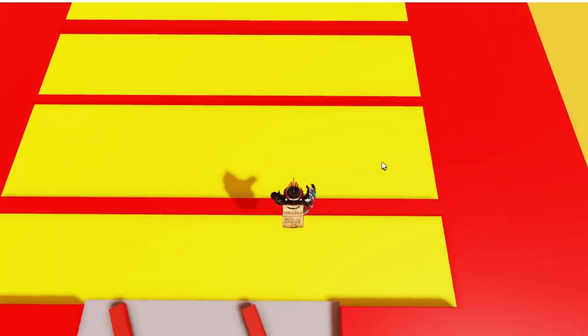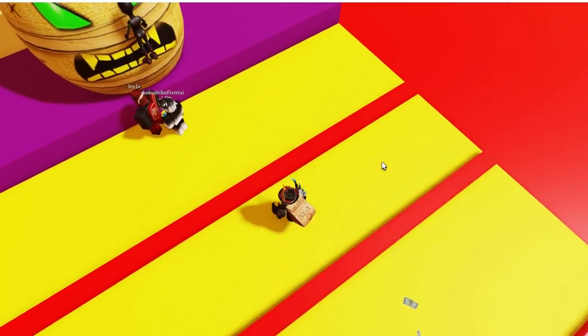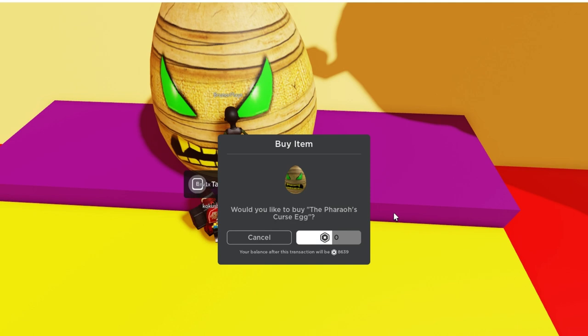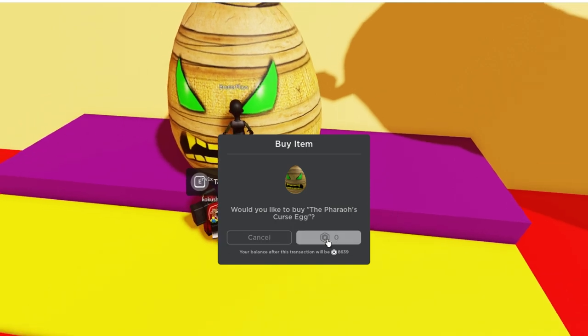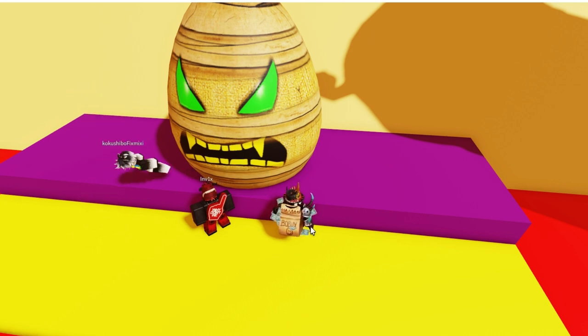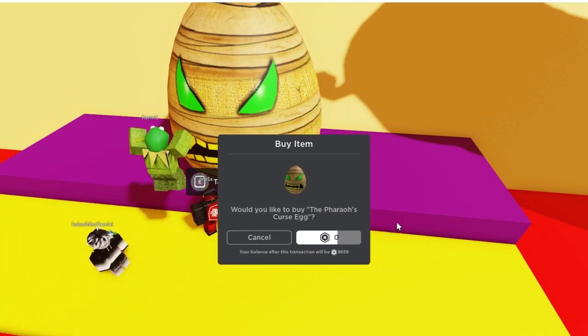Here at the end you just need to hold E to claim the item. The first time for me it actually didn't work, assuming because of how many people are trying to claim it — so just keep on trying to claim it until you're actually able to get the item.